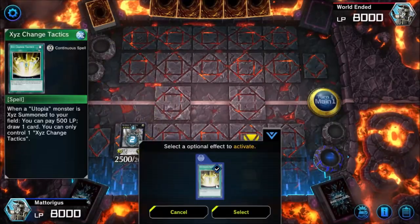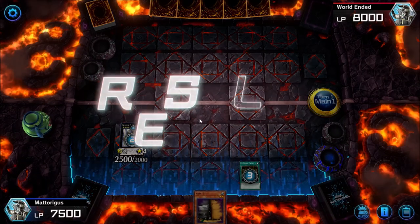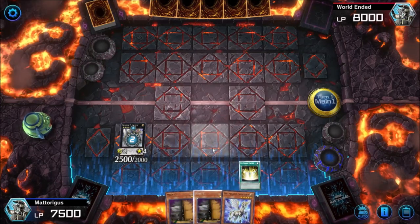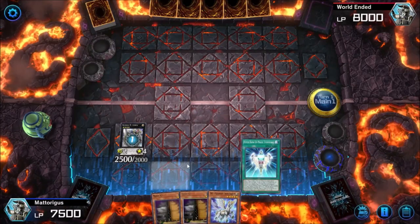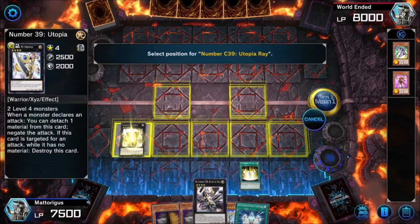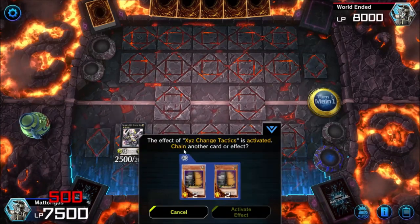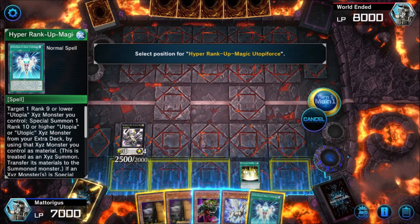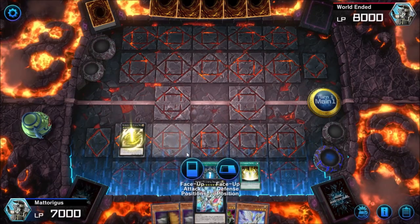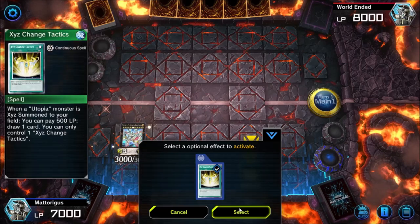If an opponent has Ash Blossom they essentially pay 500 life points to negate us from drawing — or discard a card to stop us drawing a card we paid 500 life points for. This lets us put the spear back into our hand — normally we wouldn't do this but because we've got XE Change Tactics we can get away with it. We rank up into C39, pay another 500 life points, and draw another card. We use Rank Up Magic, summon Number 99 Utopic Dragonar, pay another 500 life points, and draw another card.